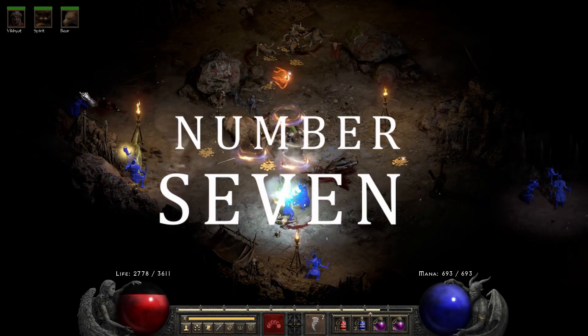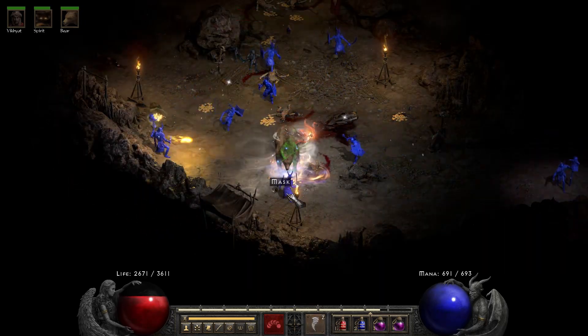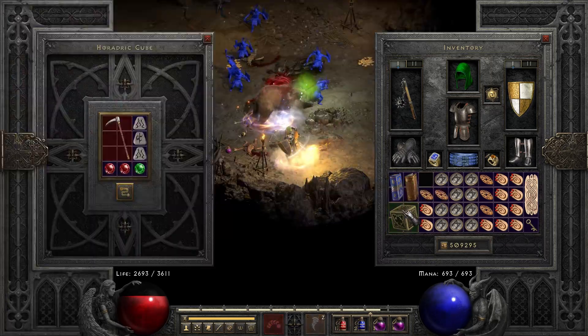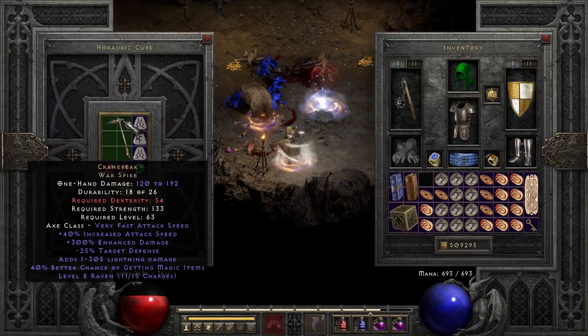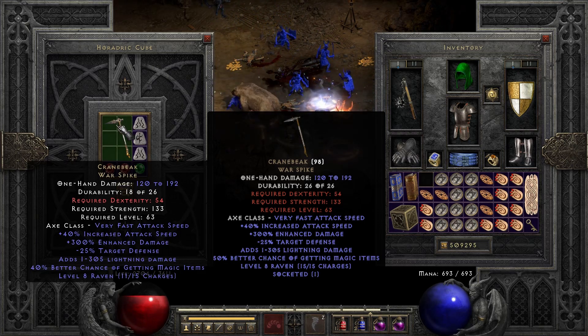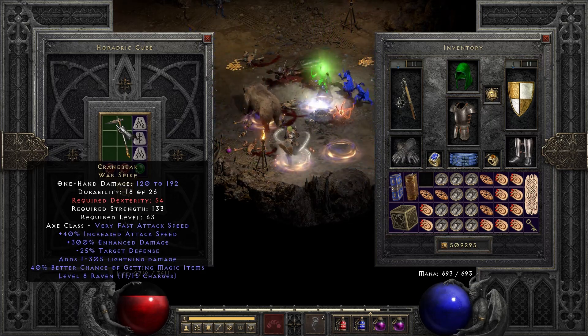Number 7 was a TC87. Now although this was a useless one, I did that one thing again where I found a perfect version of a very rare item — well, it has a perfect damage roll at least. A 300% ED Crane Beak. I will never use this.